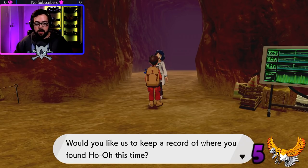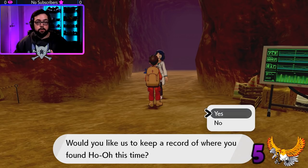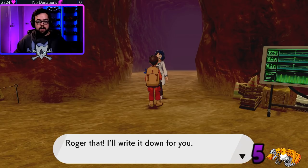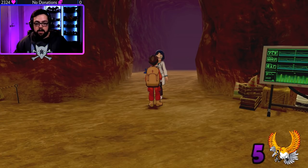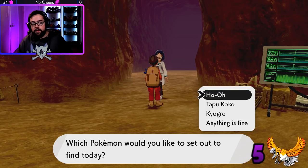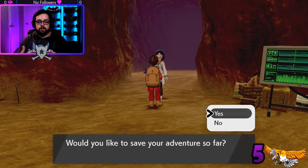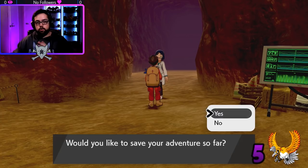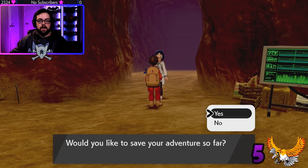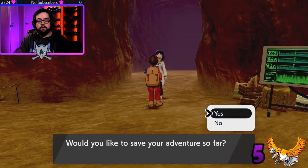When you get back out here — this is what I didn't cover last time and where a lot of you had questions — she's going to say 'Welcome back, would you like us to keep a record of where you found Ho-Oh this time?' Say yes every single time, or you'll lose the saved position. You can only have three saved spots. As you can see I have Ho-Oh, Tapu Koko, and Kyogre. Just go in, do Ho-Oh again with your friends, and repeat as many times as you want. The odds are always one-in-100 with the shiny charm or one-in-300 without.